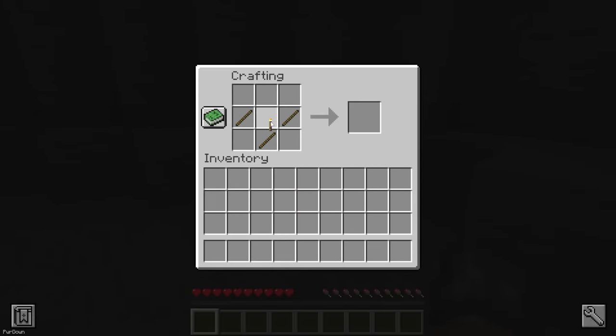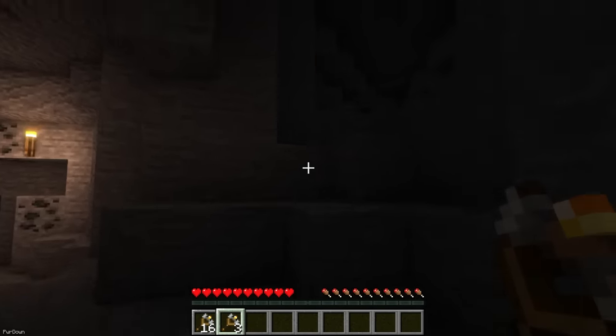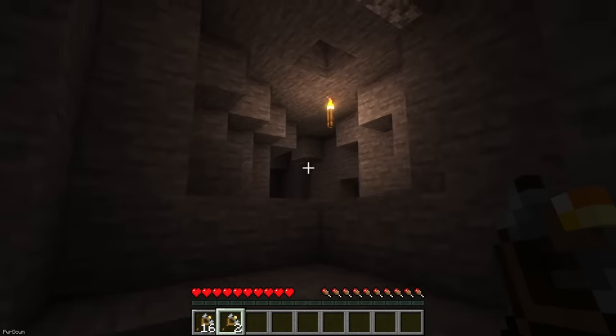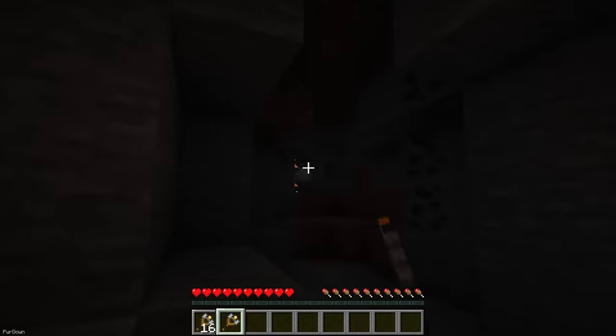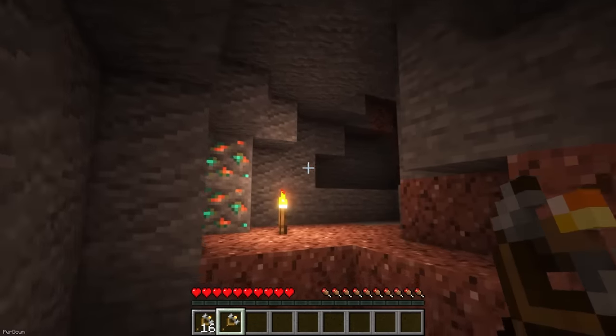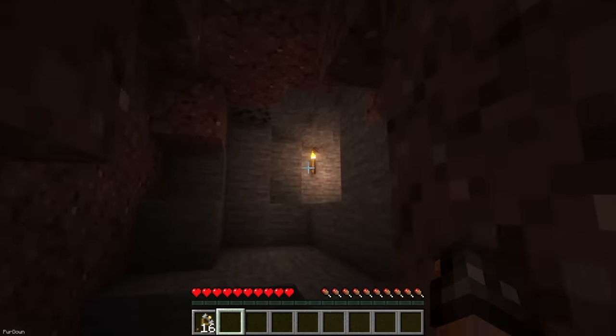With 3 Sticks and a Torch, you can craft a Throwable Torch. When you right-click while holding this item, you can throw a Torch which will stick to the first block it hits. The item is only able to fire 4 Torches before being consumed, so it's best to craft a few of these. They're able to stack too, so that you can carry 16 per slot.